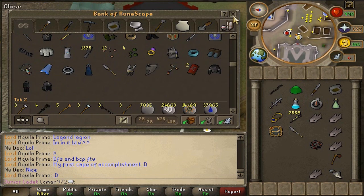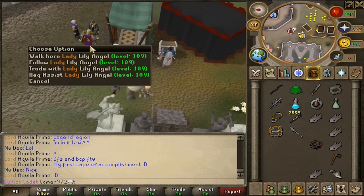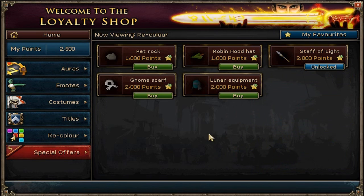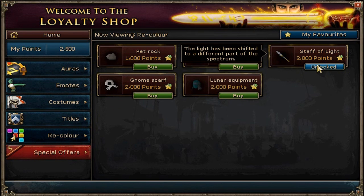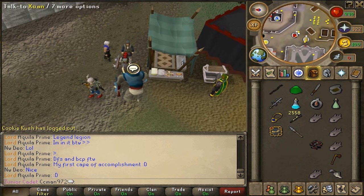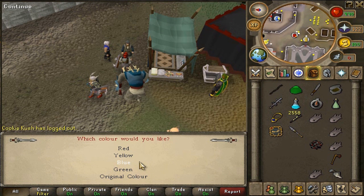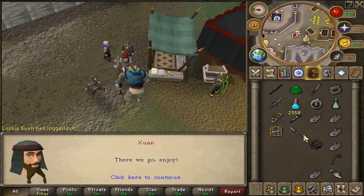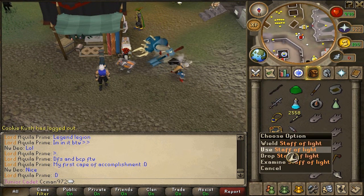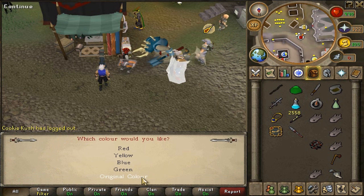I went to a drop party and got a Staff of Light and two dragon squares for free. Alright, how do I do this recolor thing? Staff lights — I'm locked. Alright, how do I recolor? There's no black? I want my money back — I wanted black. I don't want red. They told me they had a black one.